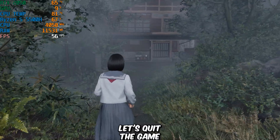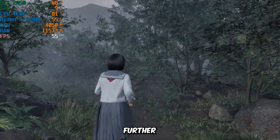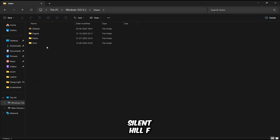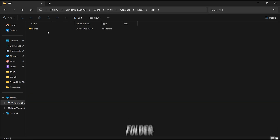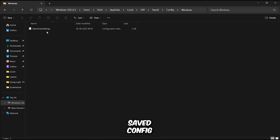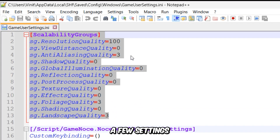With that out of the way, let's quit the game and dive into some deeper tweaks to push performance even further. The configuration file for Silent Hill F can be found in your hidden AppData folder under Local, then the SHF folder, then Saved, Config, and into the Windows folder. Open this file with Notepad, and here you can tweak a few settings to boost performance.